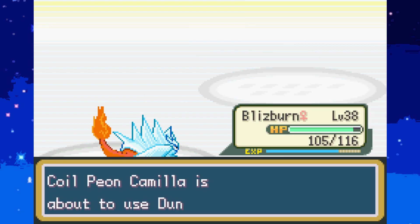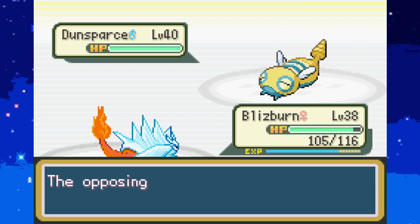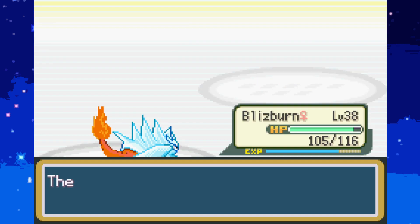At this point I don't know what does more damage. Ice Beam's obviously stronger, but we've got Charcoal on. So would Charcoal make Ember stronger? I don't know how much of a boost. There's a lot more damage there - I didn't imagine what a boost Charcoal actually gives.